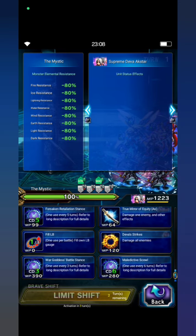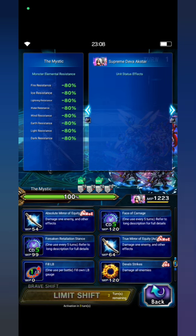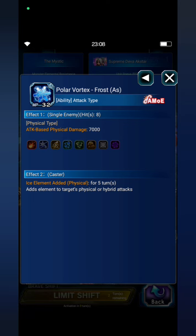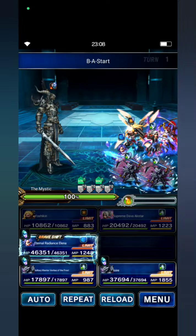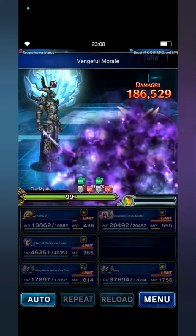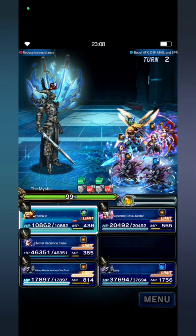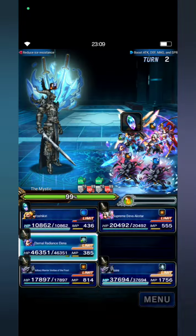Dewa X-Star will cast War God, Battle Stance, and Face of Carnage. Then I cast Polar Vortex and Maledictive Skull. I hope I can beat the mystic this turn. Yoshikiri just cast Ninjutsu Hakai Ryoku, and Elena cast her Limit Burst.